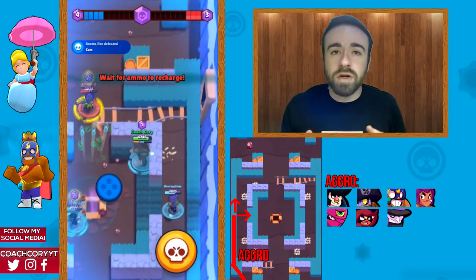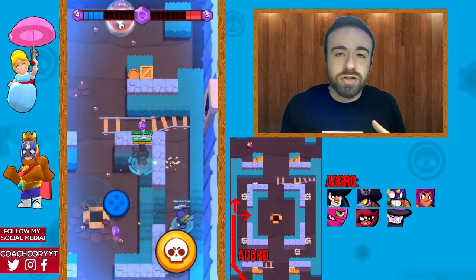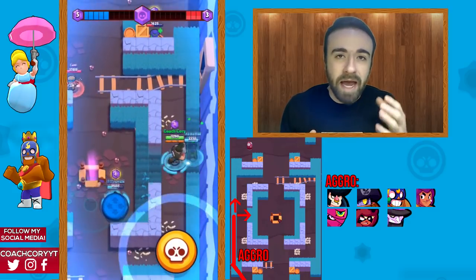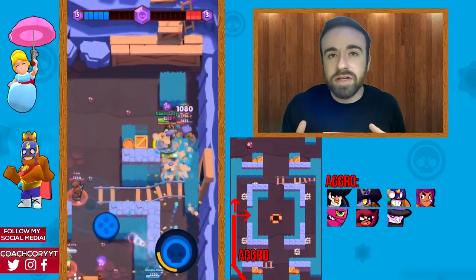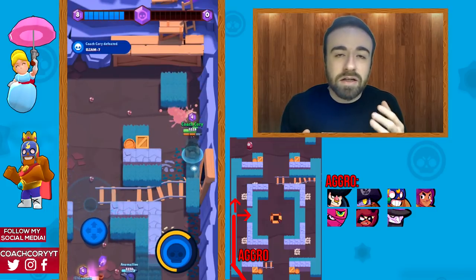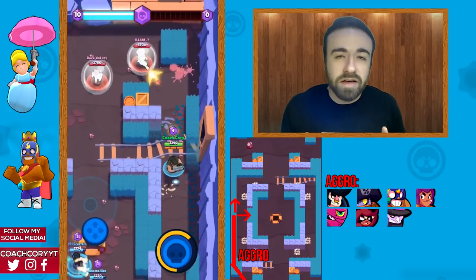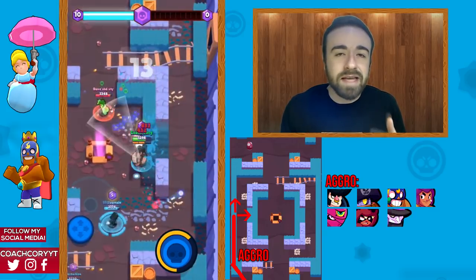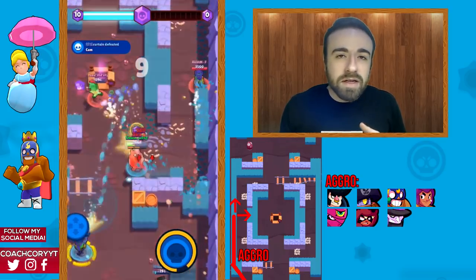Bull is my best aggro option on this map. You can super into the side very easily and control your landing spot, stopping right away to start shooting. With this many bushes, shotgun characters are very strong since people are often hidden and you can get close range more often than usual. Shelly is also strong, and El Primo and Darryl are really good options too.